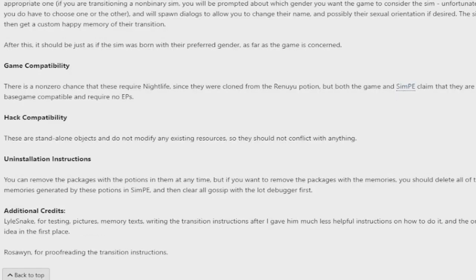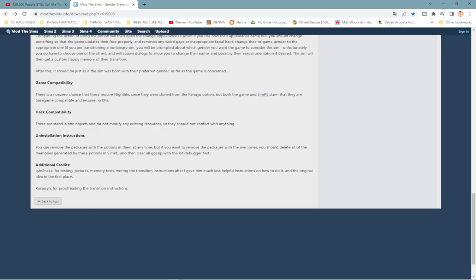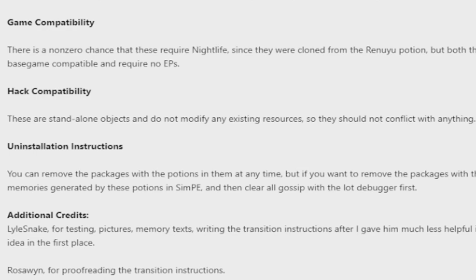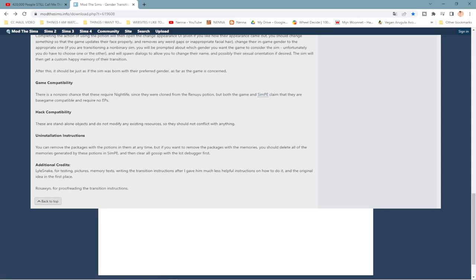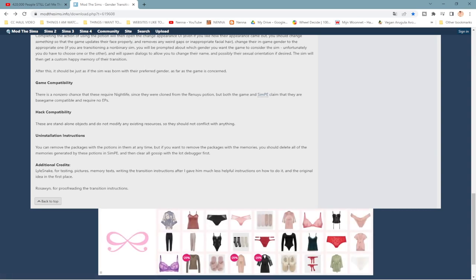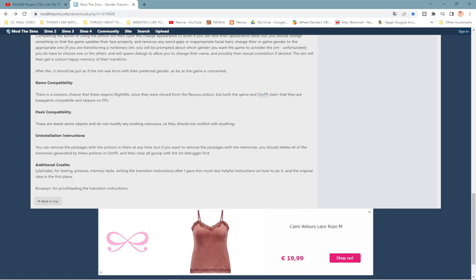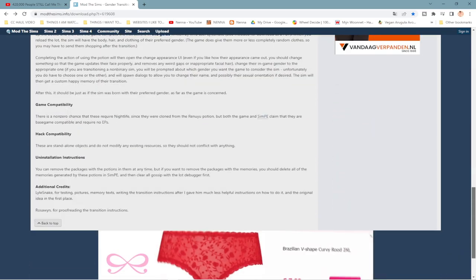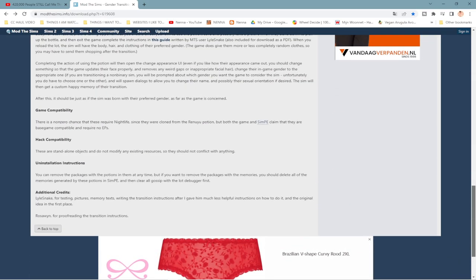One thing I noticed — there are uninstallation instructions. If you check this out, I want you to test it in a world where you're not playing, because if you remove the package with the potion, you also want to remove the packages with the memories. You can remove the packages at any given time, but if you want to remove the memories you have to go into SimPE and delete the memories generated by the potion. I'd suggest opening this in a world you don't care about, just in case something goes wrong.